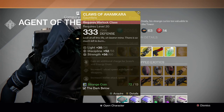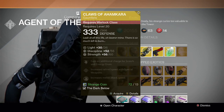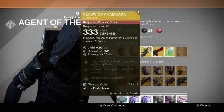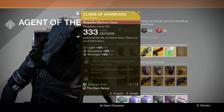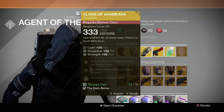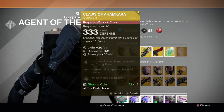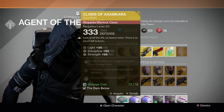For the Warlock we have the Claws of Ahamkara. Gain an additional charge for Scorch and Energy Drain, increased reload speed with special weapons, and increased melee attack speed. Pretty good for PvP. I like these a lot because that double melee — especially if you're a Sunsinger — that melee that gives you the shield is really good, especially when you're activating Radiance. It's ridiculous. I'd recommend trying it out.